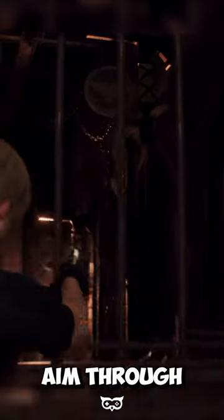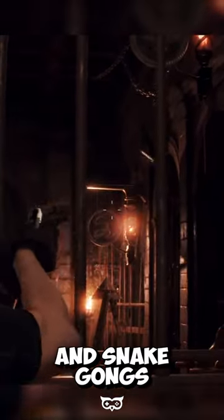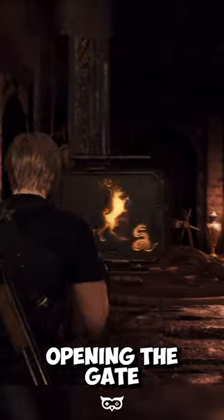Next, you need to aim through the bars of the gate and shoot the eagle and snake gongs to light up the other symbols, opening the gate.